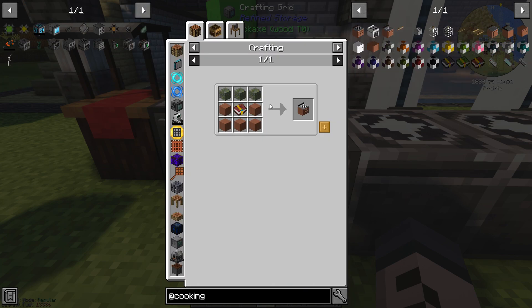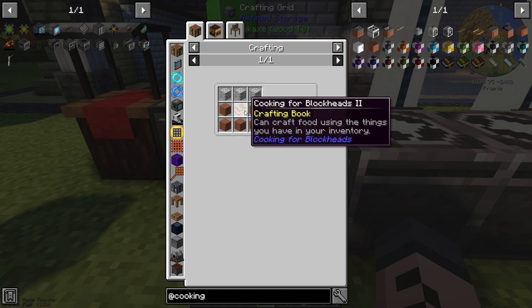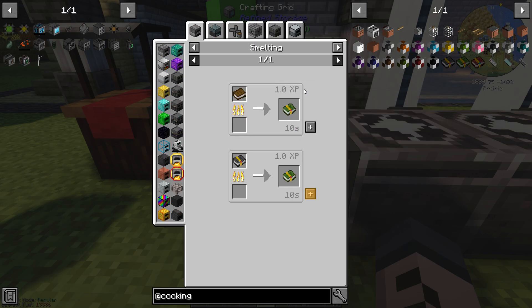We need a cooking table obviously — that needs a crafting book, some stone, and some terracotta. You do need diamonds and some expensive ores to make a Cooking for Blockheads kitchen, which is why we've waited so long before actually making it. Because just like in real life, kitchens are really expensive.